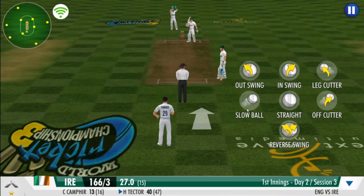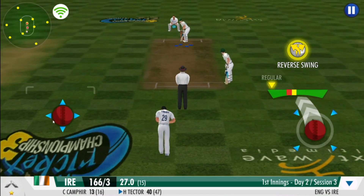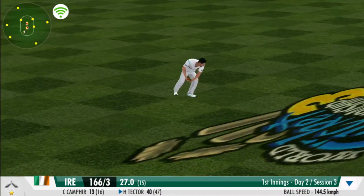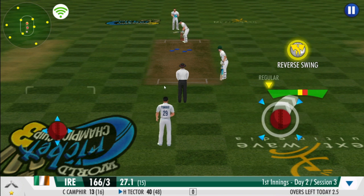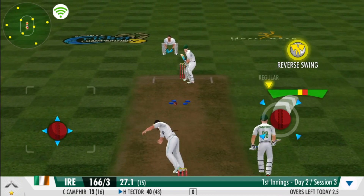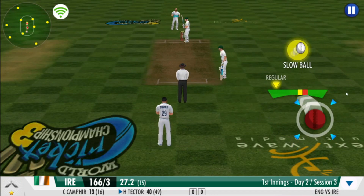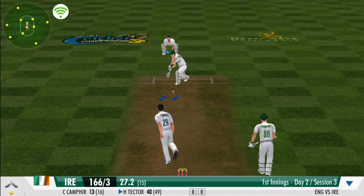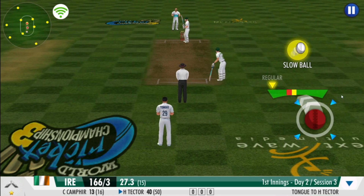A change of pace — a fast bowler has now joined the attack. Dangerous delivery — he's generating a ton of reverse swing on this wicket. Brilliant swing on the delivery, and he gets it to reverse. Great effort from the fielding unit — we need to keep this momentum going forward. Goes for a square drive, catches the inside edge, and it's stopped by the leg side fielder. That's a slightly slower ball — the batsman is completely baffled.